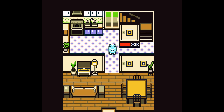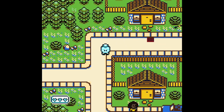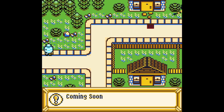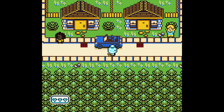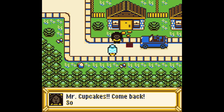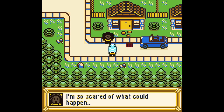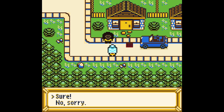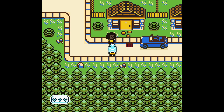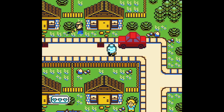Sam ran out the front door. Find out where Sam went. I'm pretty sure Sam went out here. Coming soon — can't go that way. Can we talk to these people? Mr. Cupcakes, come back! Someone please help me. He just ran right out of the house when that thing flew over. My dog Sam just ran away too. I wonder what's going on. Would you help me find my cat before something goes wrong?